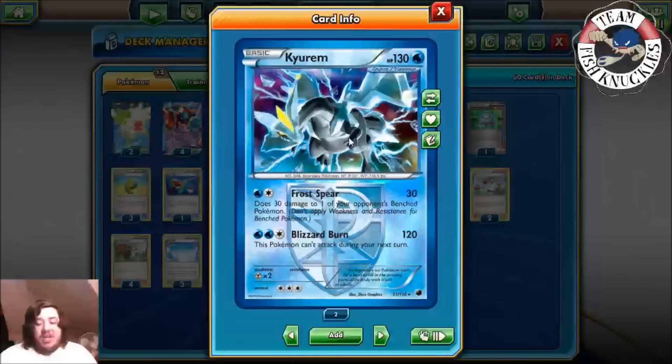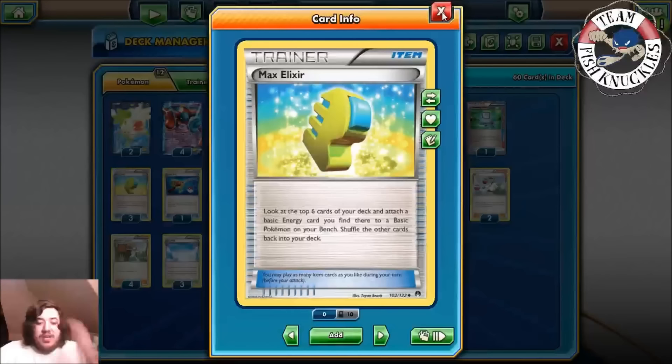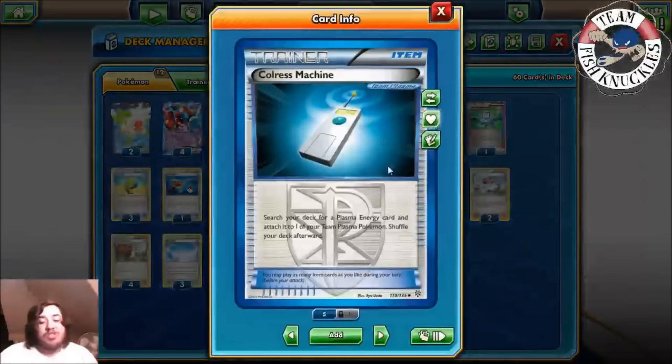Kyurem needs two Water and the Colorless energy. Back then you had a Badge and a Colress Machine or just waited. But now we're going to use Max Elixir to try to get a turn one Kyurem. Max Elixir lets you look at the top six cards and attach a basic Energy to a basic Pokemon on your bench. We'll also use Colress Machine, which searches your deck for a Plasma Energy and attaches it to a Team Plasma Pokemon. This is what Plasma Energy looks like — you can tell they're Plasma Pokemon by the Team Plasma label and the blue border.